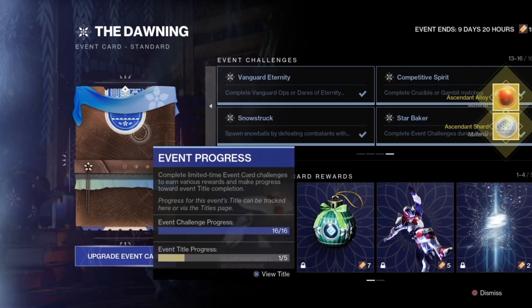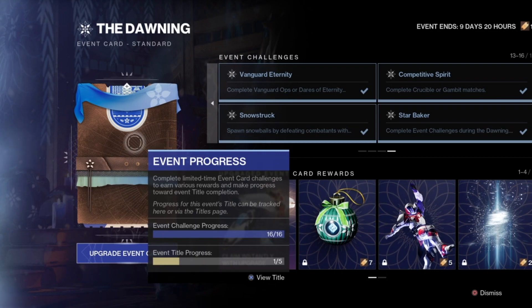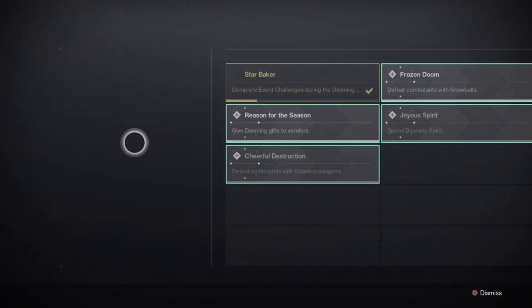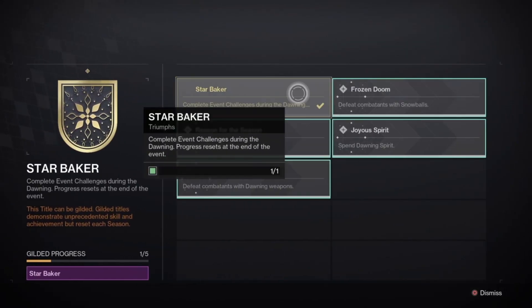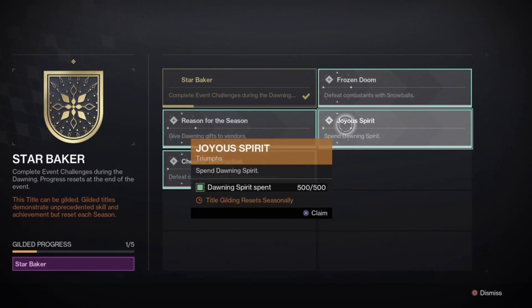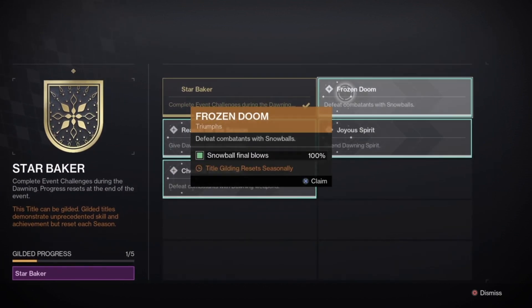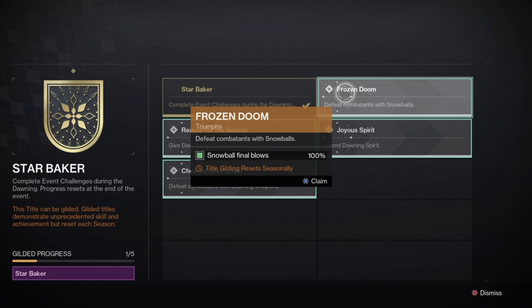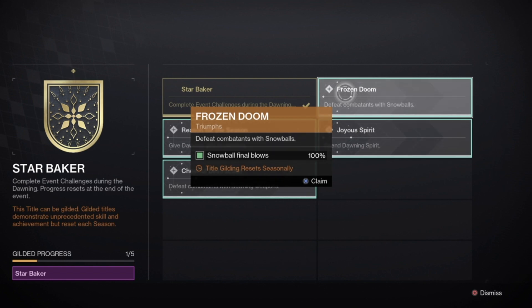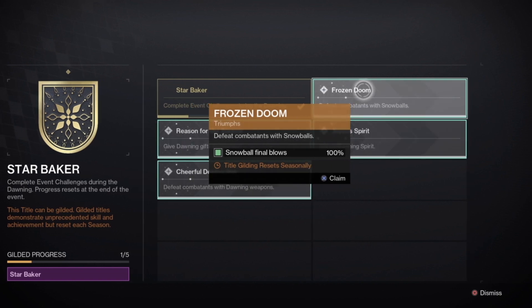Now that leaves us with the Gilded Triumphs — there are 4 of them in total: Frozen Doom, Reason for a Season, Joyous Spirit, and Cheerful Destruction. Frozen Doom requires defeating combatants with snowballs — about 100 or more. It's pretty straightforward once you get going.